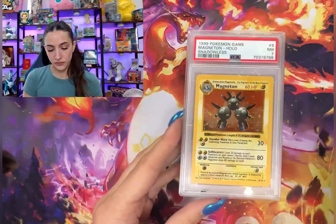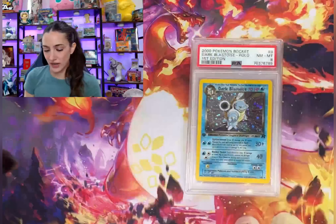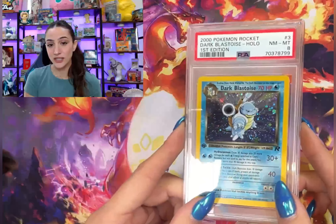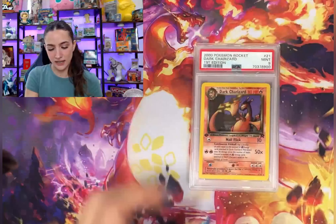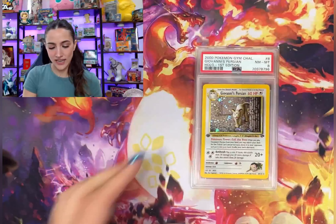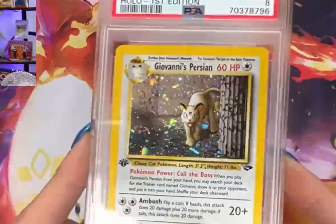The Aerodactyl art on this is so nice. We got a PSA 8 first edition Team Rocket — Dark Blastoise PSA 8. Brock's Ninetales in a 9. Oh, a Dark Charizard — we got a 9! Heck yeah, we take nines all day.